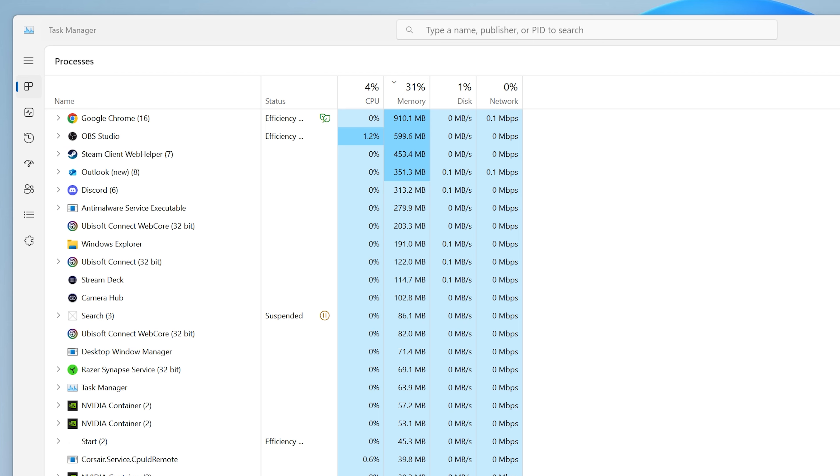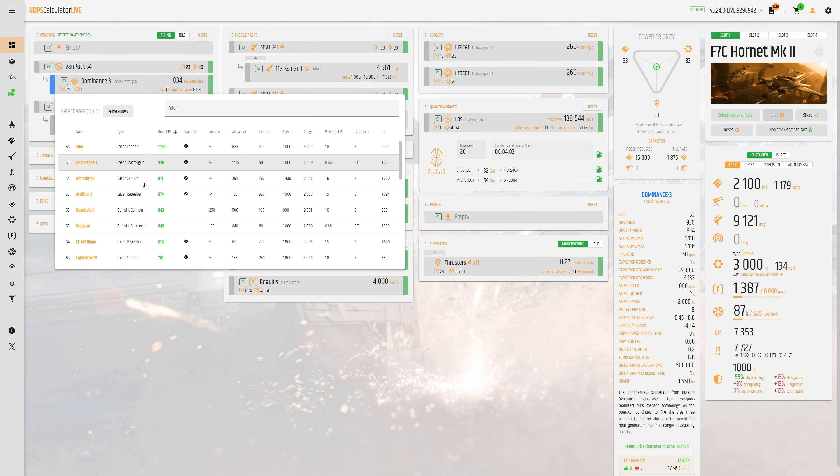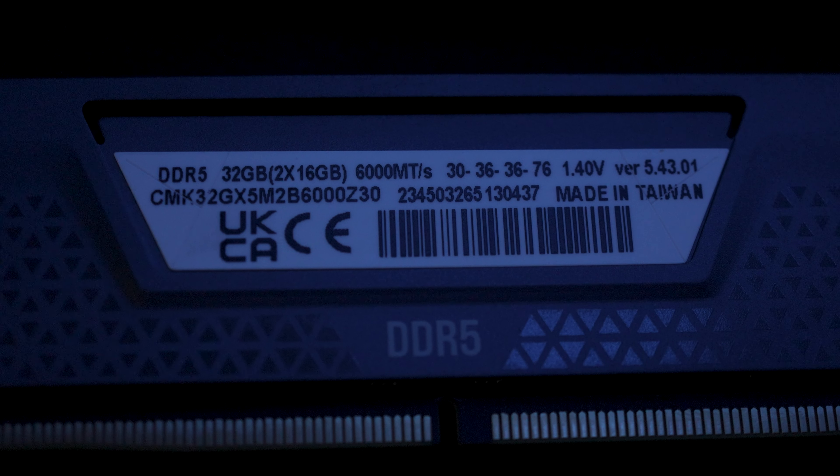I've been playing the Star Wars Outlaws game and we're going to retest with 20 runs again, but now it's more of a real-world test. People obviously use Discord while playing Star Citizen, and often you'll have a couple of websites open or other tools. I've also got Outlook open for emails, because maybe somebody might have that running in the background.